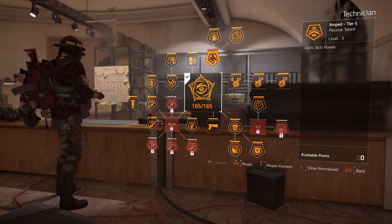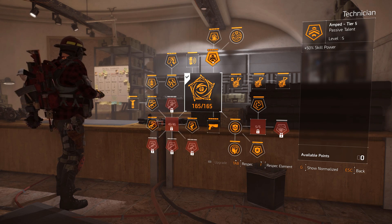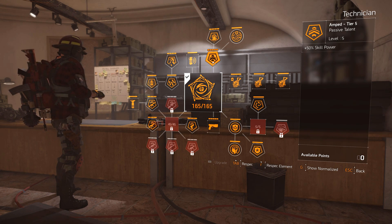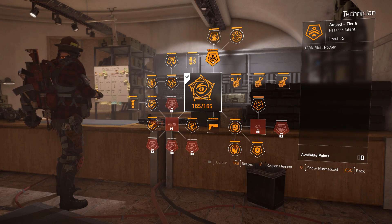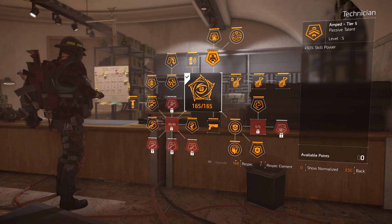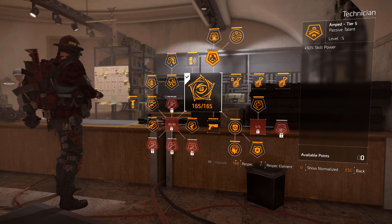This is very important: Amped gives 50% skill power. That's what we need to balance damage, skill, and skill power. We want as much damage and as much skill power as we can get. This gives us a lot of the skill power so we can focus on other elements — more utility. That's why we're going for this.